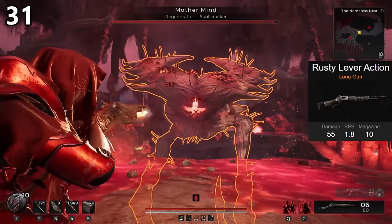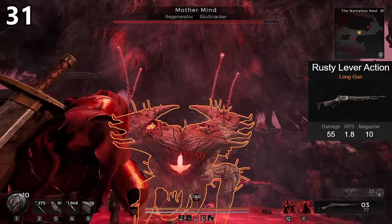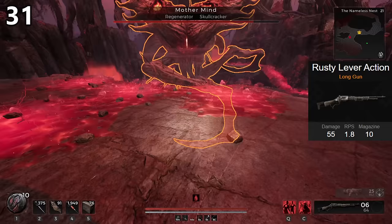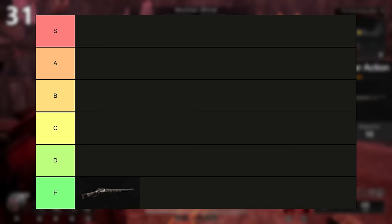The Rusty Lever Action is the uncontested worst weapon in the game. This is the item you start out with story-wise, and that's really all you need to know. It doesn't have a mod slot or a mutator slot, and has no crit chance or good weak spot bonus. You're going to use this to beat the tutorial and then switch out as fast as possible after. Easily an F-tier weapon.